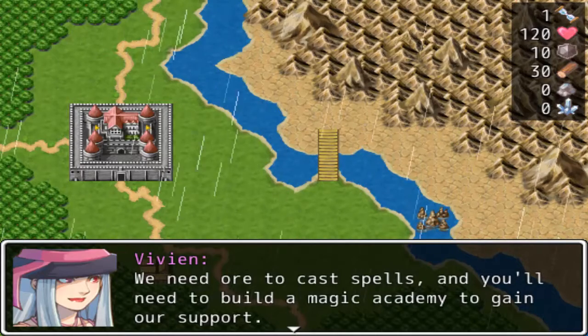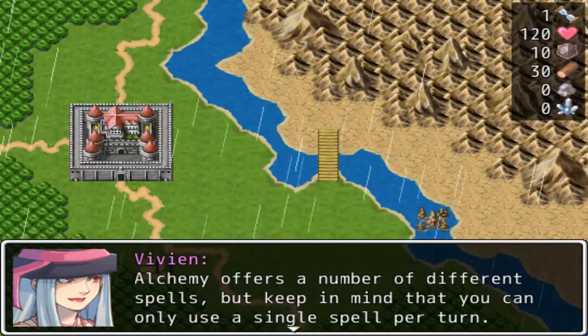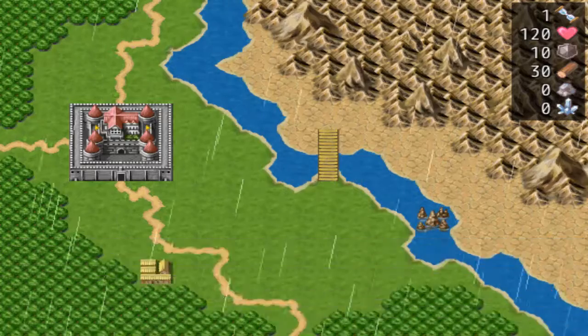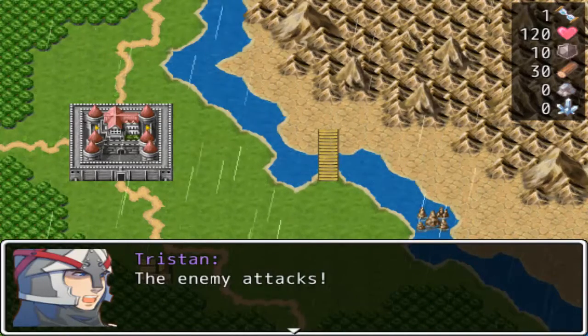We need ore to cast spells, and you'll need to build a magic academy to gain our support. Alchemy offers a number of different spells, but keep in mind that you can only use a single spell per turn. That sucks, but getting enough raw minerals to cast more than one spell at a time would probably be difficult.